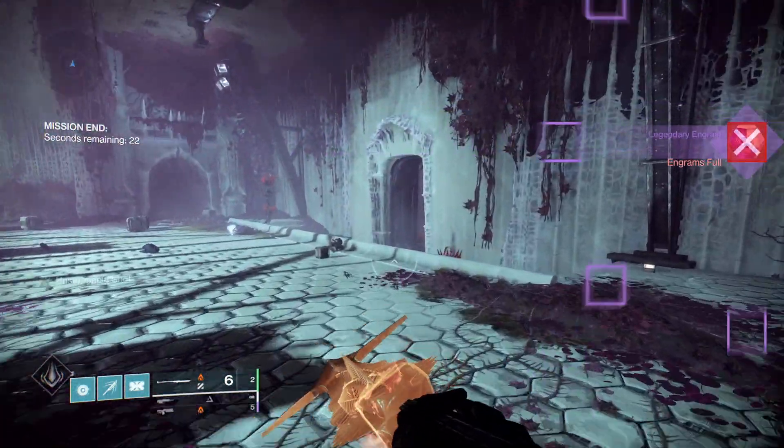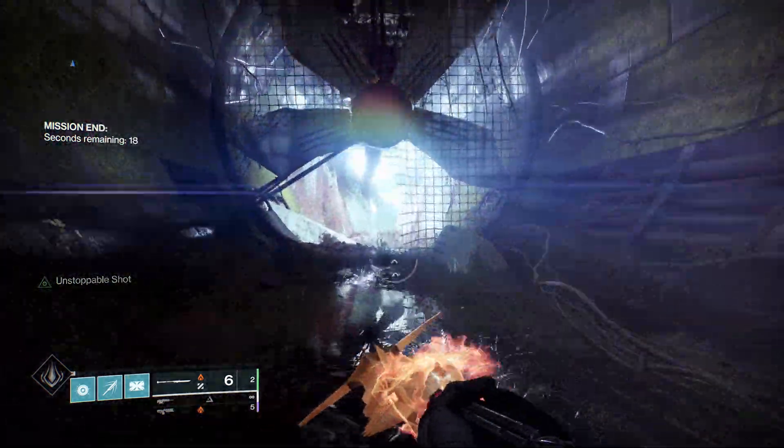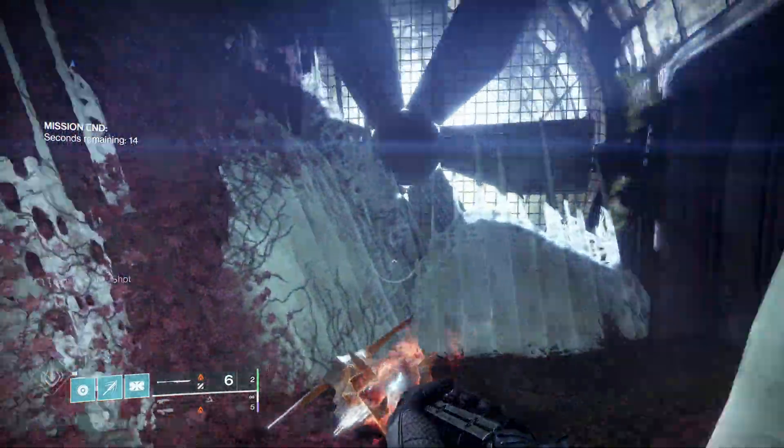After looting the two chests, you go back to the Cosmodrome entrance, then turn around and go to the chest again. You will notice at one point it teleports you forward — this is the key to getting there in time.